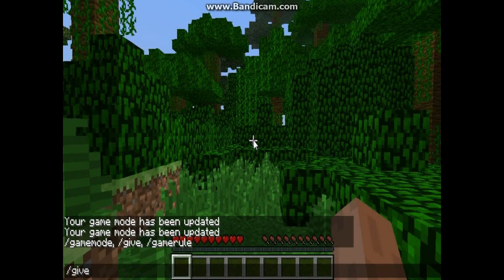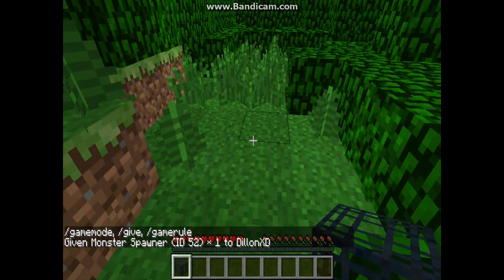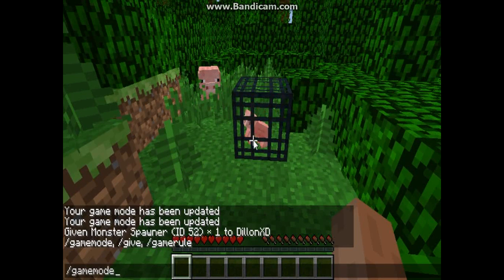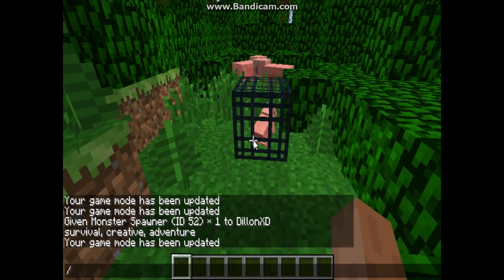Now I'll show you how to get some new different items using the give command. Once you type 'give', press space and then Tab, or type in your name. Then type in 52 — it will give you a pig spawner.